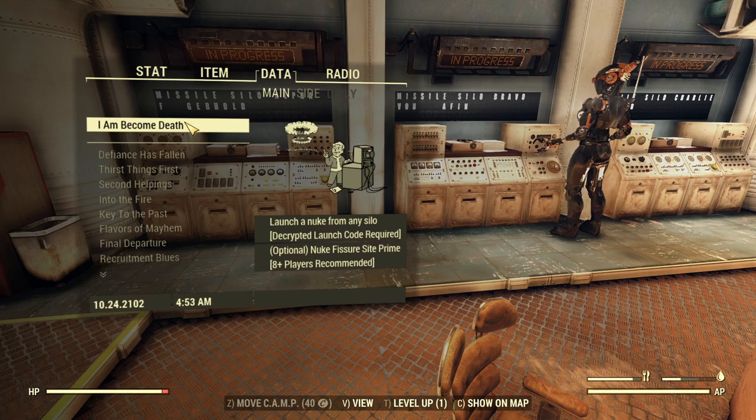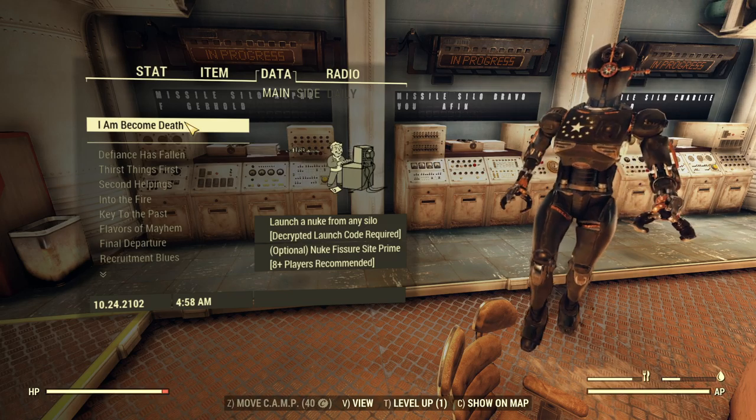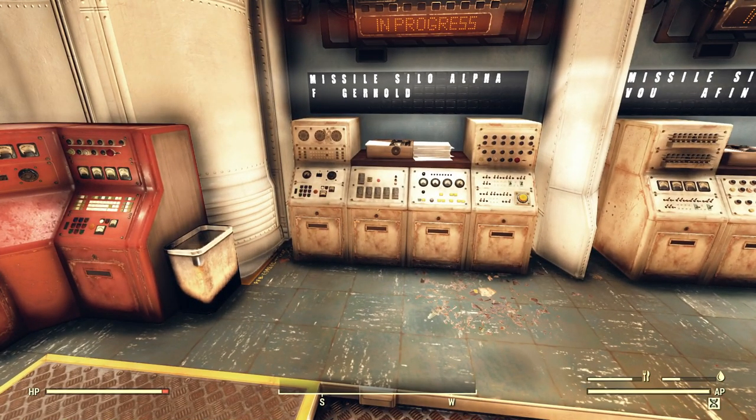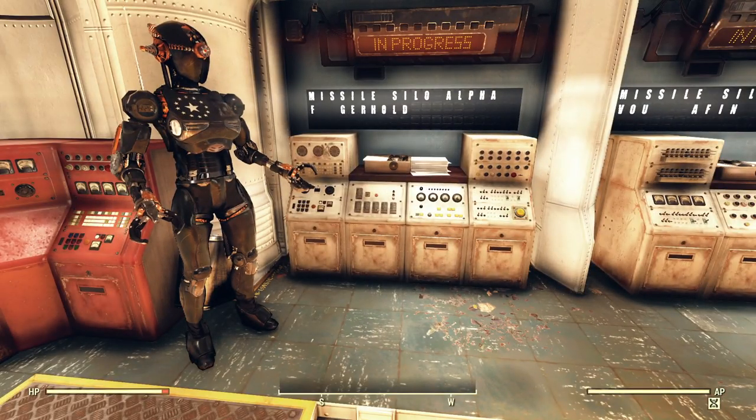We're supposed to launch a nuke from any silo, and a decrypted launch code is required. Optionally, we could nuke Fisher Sight Prime. I haven't really thought about which location I will nuke yet. But that is the least of my worries — I need to figure out how to do this. I know I could go online and get the already-decrypted code, but I'd really like to try to figure it out on my own.